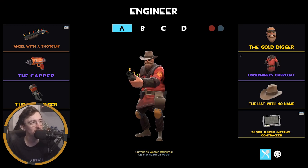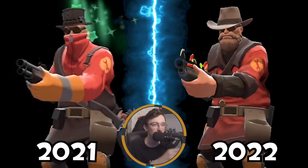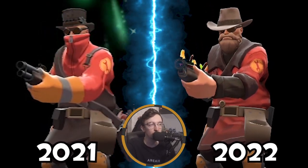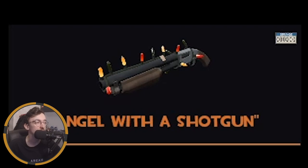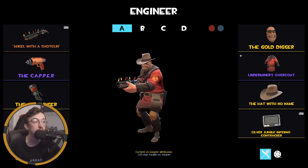Now to Engineer — the main loadout changed recently with the Underminer's Overcoat coming out. I decided to keep it and recently tweaked it — it's got the Hell With No Name, Shotgun, and Capper. This is probably my most used Engineer loadout at the moment. I use that Shotgun on as many loadouts as I can.